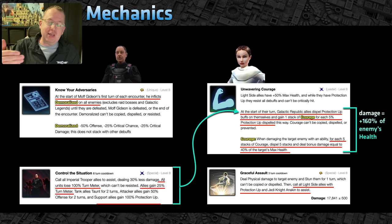When called to assist, Padme does massive damage through the removal of those Courage stacks, draining the enemy probably down into the red. If you're lucky the assisting Galactic Republic ally finishes them off. Then the third ally takes their turn, dispels their protection up, gains their stacks of Courage, and pounces on the next target. If that ally also calls an assist you might win right there with full banners — depending on the enemy squad, of course.